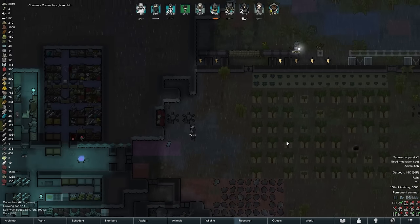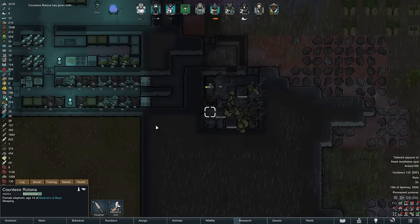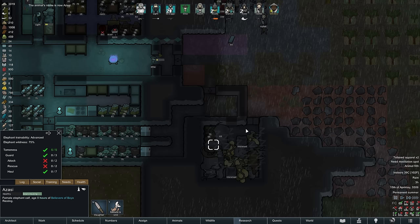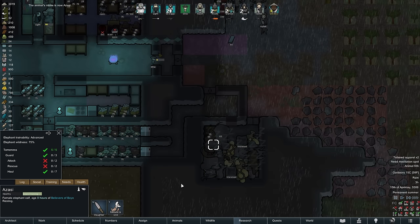In the middle of the night another elephant joins us as Countess Rotona gives birth. As usual we are looking at the patron naming rights tier, and so this time the elephant calf is named Azazi. Let me know in the comments what royal prefix you'd like to give her — so far we already have the Earl of Bronze, Countess Rotona, Duke Kalunur, and Slaughterbush. So let me know what Azazi's full name should be.